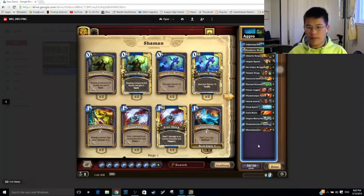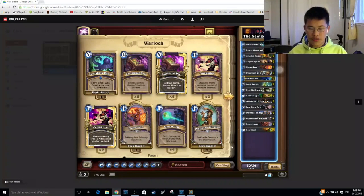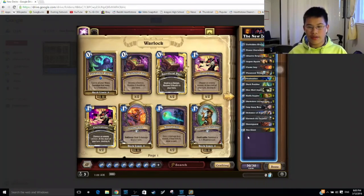The last deck we have is Aggressive Shaman, the more face-oriented one, where you're playing two Doomhammers and two Ethereal Sentinels. You also have Mrrgglton as well as Tunnel Trog. These are relatively low adventure cards in this deck, which makes it a very good time to start free-to-playing now. These are the decks I recommend playing, and I'm definitely leaning towards Zoo Warlock, because Zoo has been popular since pretty much the beginning of Hearthstone and is a very solid deck.